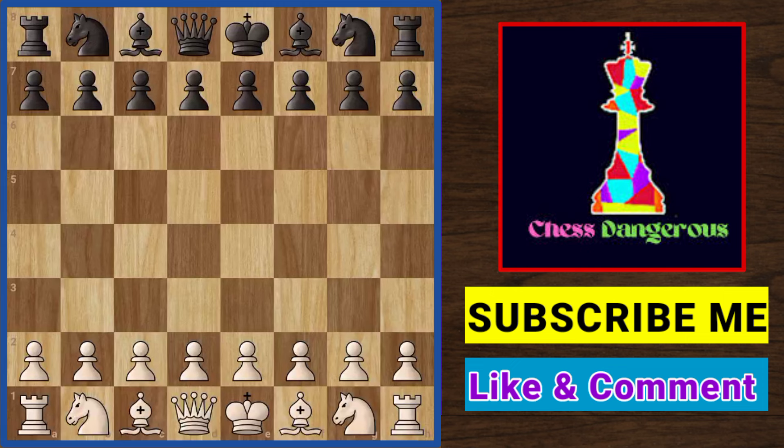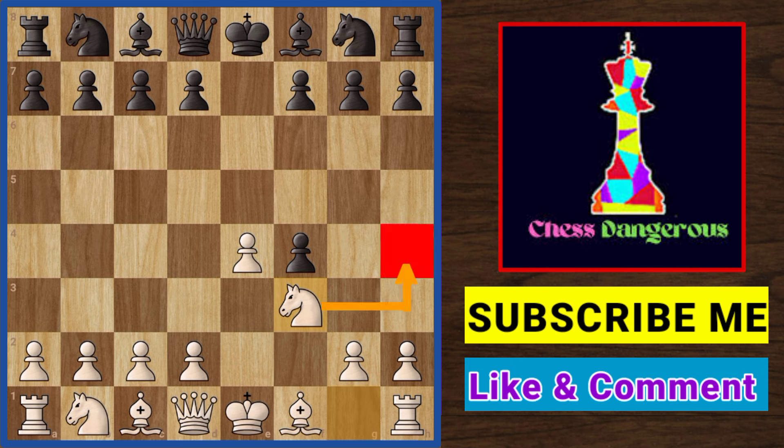Let's check out the next gambit. The game starts with the King's Gambit, accepted variation. Then Knight f3, covering h4. Then Knight f6, attacking e4. White pushes the pawn forward, attacking the knight. The knight moves to the side, also defending this pawn.